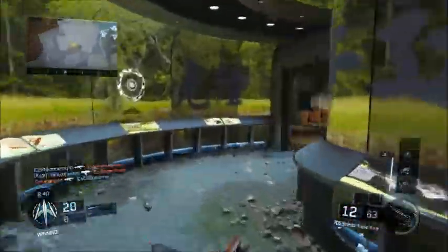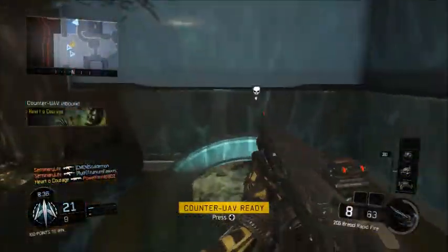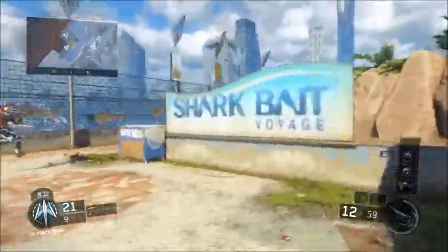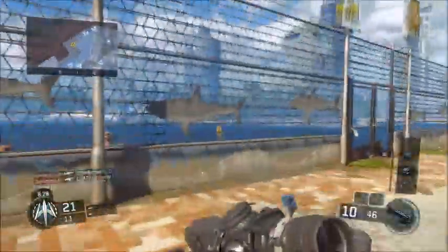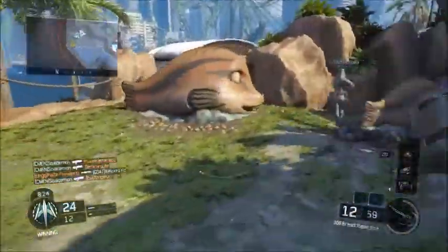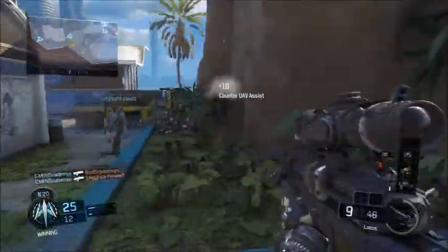As far as class setup goes, I always run the default scope on all my snipers — I've just always done that. The only two attachments I use are Rapid Fire and Stock. Stock being able to move fast while aiming down your sights is huge for sniping, and so is Rapid Fire, so those two for the Locust.